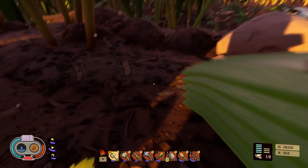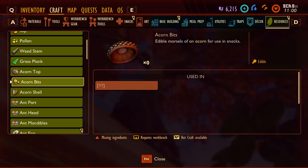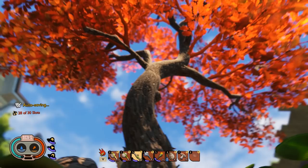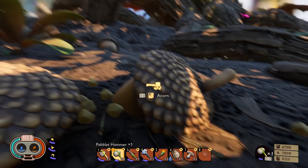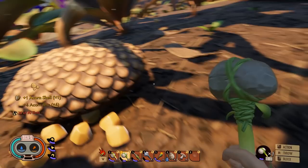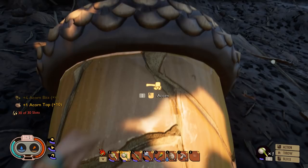Acorn tops, acorn bits, and acorn shells can all be got from an acorn. You find acorns underneath the oak tree — that's where it is on the map. Go up to an acorn and hit it with your hammer. It will split into pieces — collect the top, collect the shell, and there's your acorn bits. You need the acorn shell to make a really good set of armour. You can also eat your acorn bits.